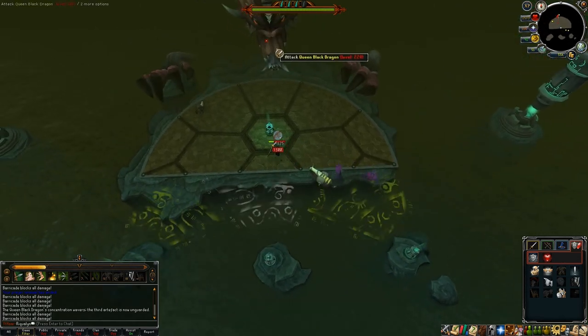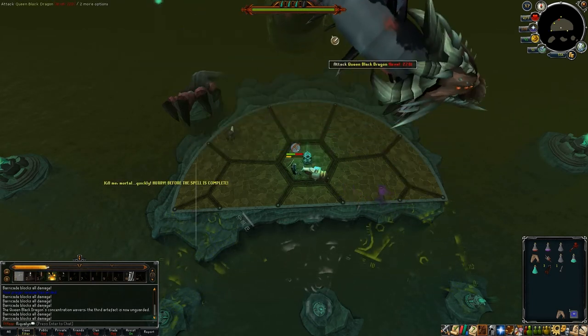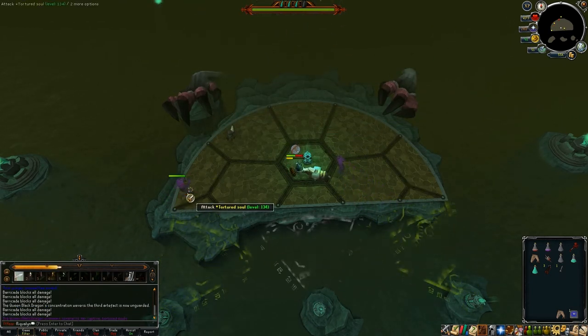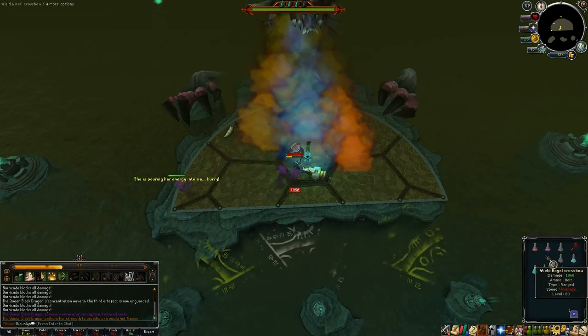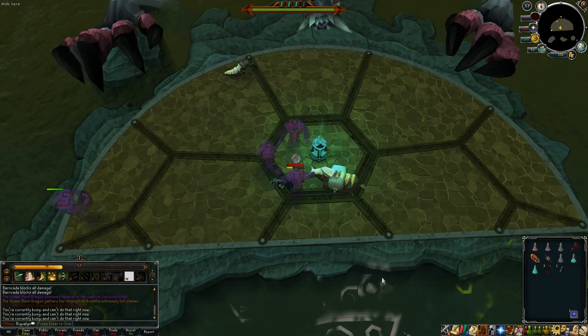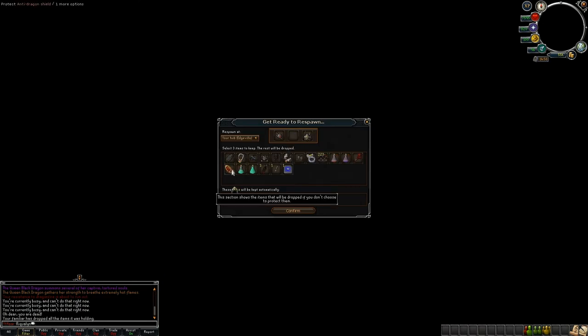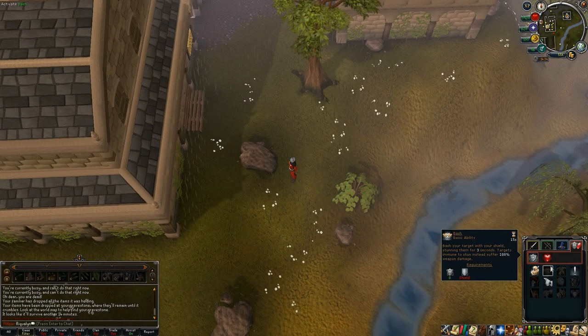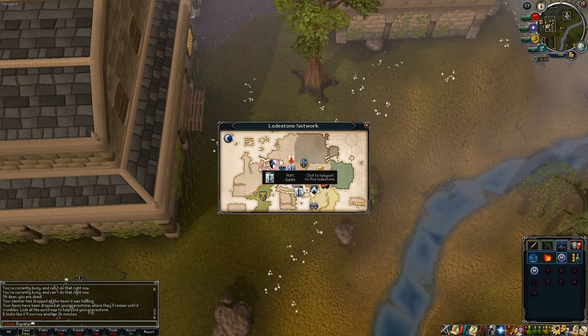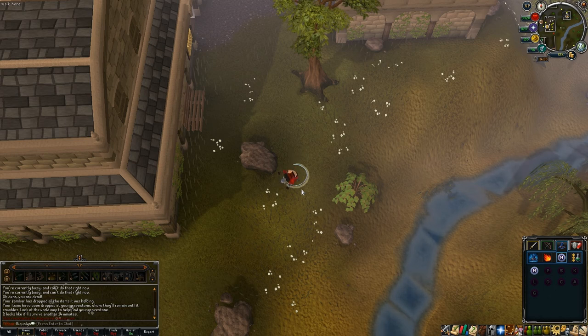I get lucky and she uses her breath extremely quickly, but she also summons a Time Stop Spirit almost immediately. They're weak to crush damage — the crossbow just is not going to cut it this time around. The Queen Black Dragon gathers her strength to breathe extremely hot flames: as soon as you see that, start clicking Brandish on your crossbow while in the center. You'll pull it out, brandish it, complete it, and even if you die you can just protect it. Here I protect the crossbow and the Ava's Accumulator so I don't have to go back and buy it from her.